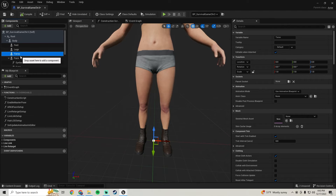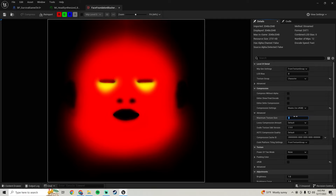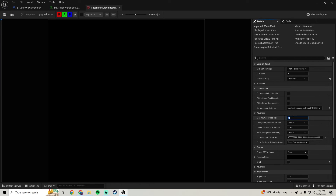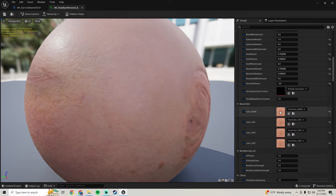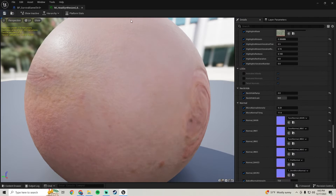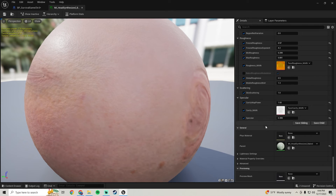Then go down to the Face and open the top material. For the lipsticks, bump that down to 1K. The blush, bump that down to 1K. The baked groom, bump that down to 1K. The next one down, bump that down to 1K. Scroll down - secondary color textures, leave that alone. The color main is 1K, leave it alone. The normal at 2K, leave that alone. The roughness main is 1K, leave that alone. The cavity main, bump that down to 1K. I think we're good there.